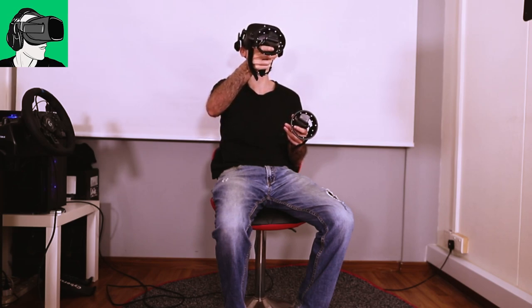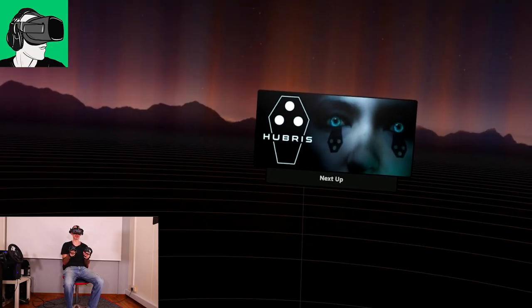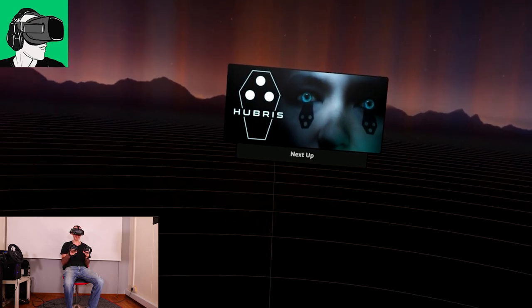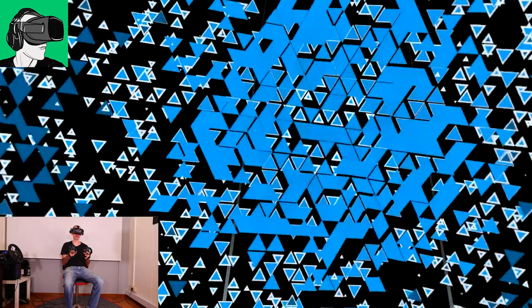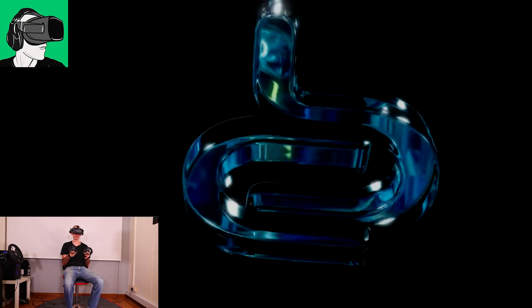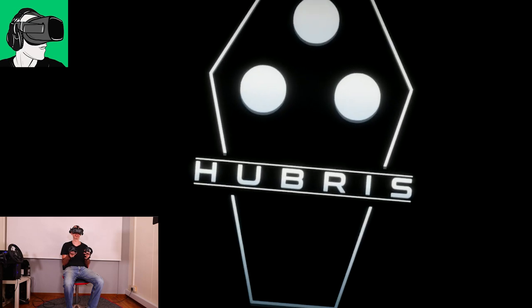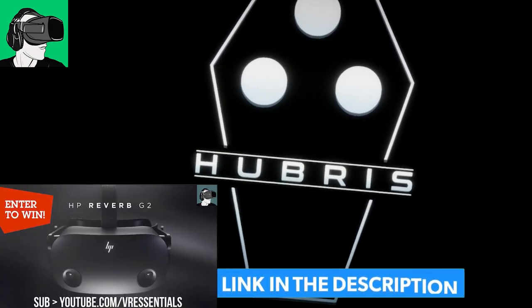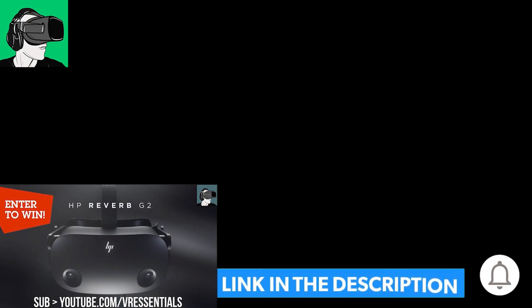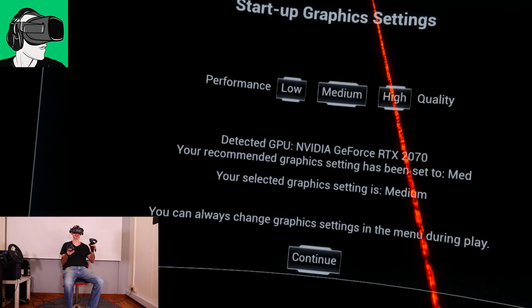I'm very excited to check out Hubris because it is supposed to be one of those experiences that's going to transform VR — so a lot of expectations on this one. Here we go, it's loading. For some reason it loaded my home mixed reality first before jumping in. Wow, okay — big logo flashing here. Hubris! And guys, do remember that we're doing the giveaway of the HP Reverb G2 — go to the link in the description below for the details. All right, I have a black screen... startup graphic settings.